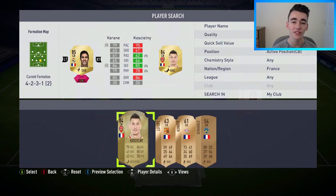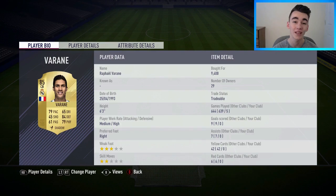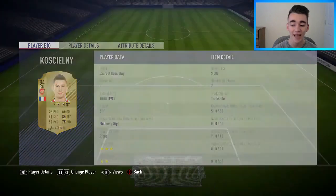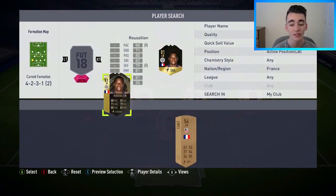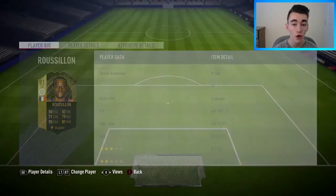Moving to the central defenders: I've gone with Raphael Varane, bought for 9,400 coins — one of France's main players and a very solid central defender. Alongside him is Koscielny, bought for 3,000 coins, who would have been in the French squad if he hadn't got injured. A bit weak physically but solid overall. At left back I've gone with an inform Roussillon, bought for 17,000 coins — really good pace and great going forward.